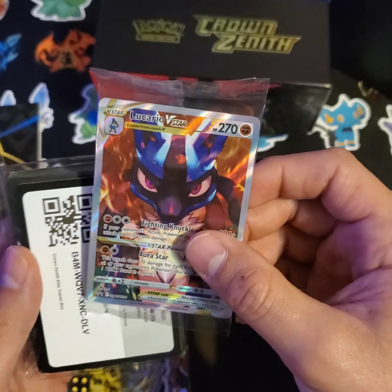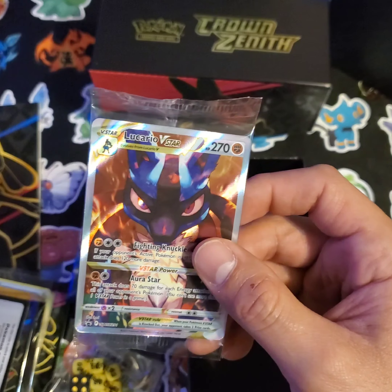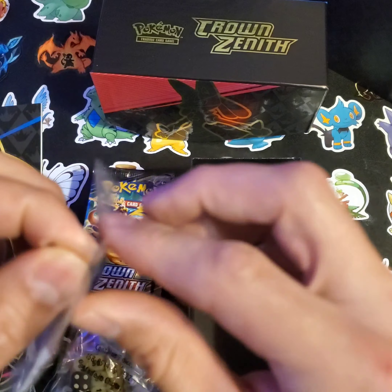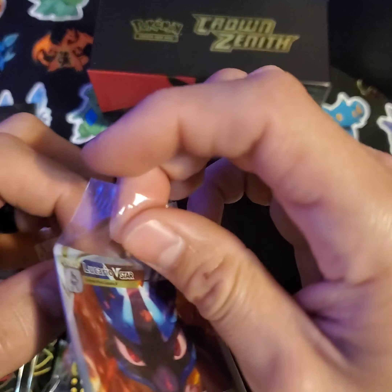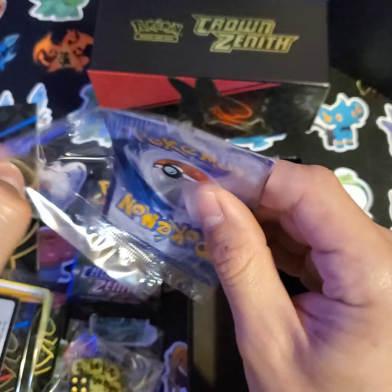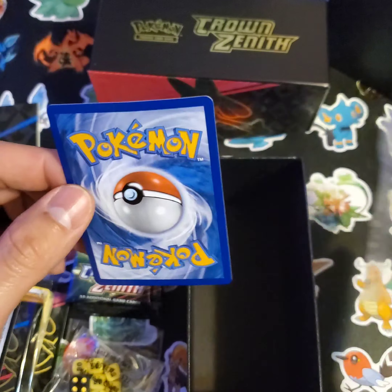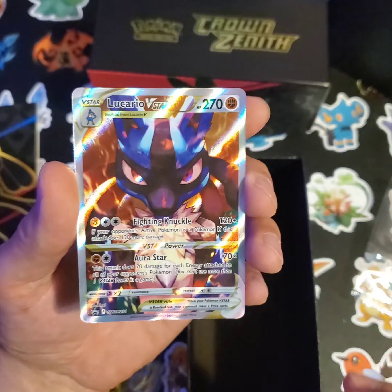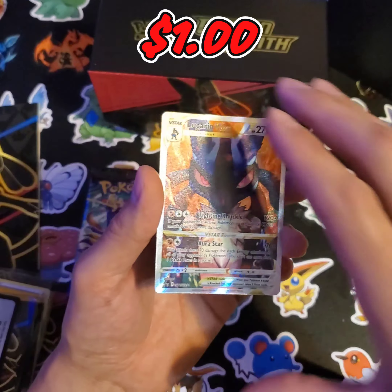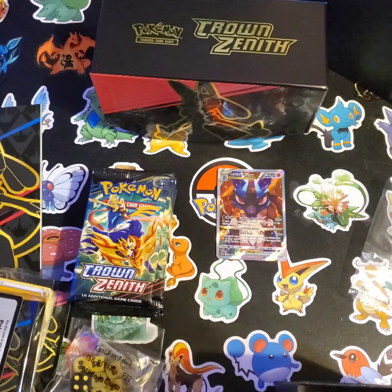Look at those promo cards - those are amazing! I used to think Lucario is a really overrated Pokemon, but it's super cool, there's no denying that. Look at that - beautiful! So there's the first awesome card that we got.